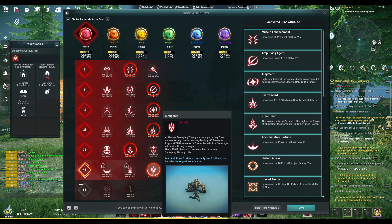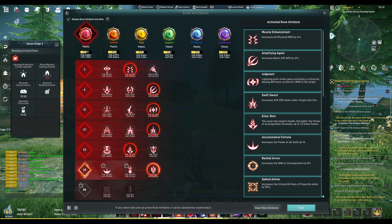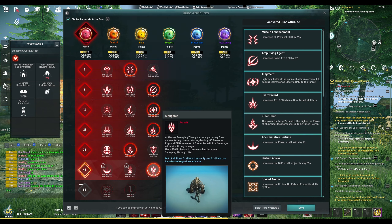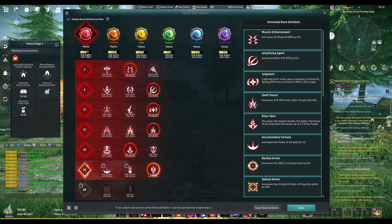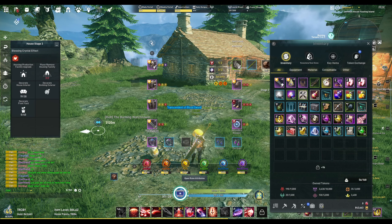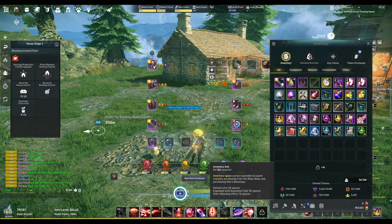There's also the Slaughter Assault rune, which activates a sweeping effect around you every three seconds upon entering combat. It has a 100% chance to remove a barrier when it hits. I haven't fully tested it yet, but I'm curious whether it breaks mob shields in PvE - we'll find out in another video.